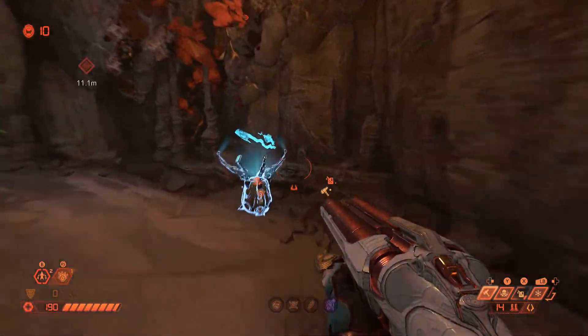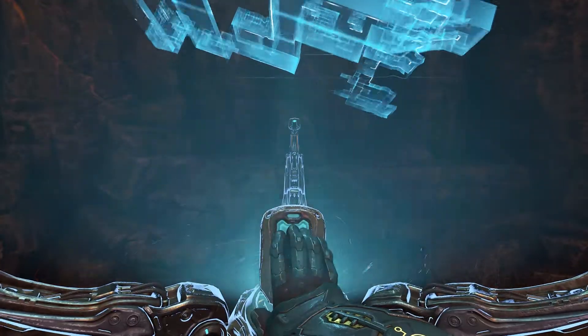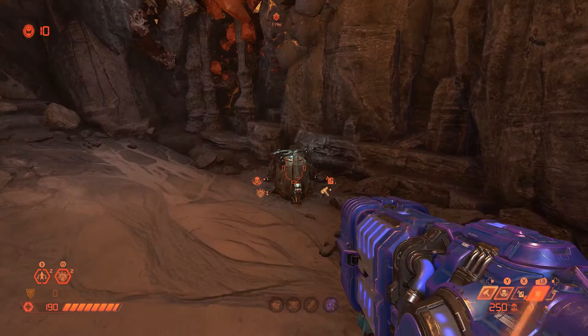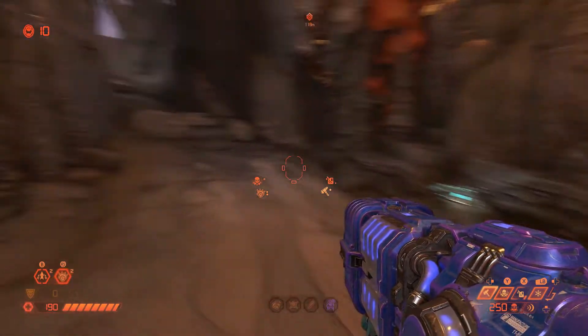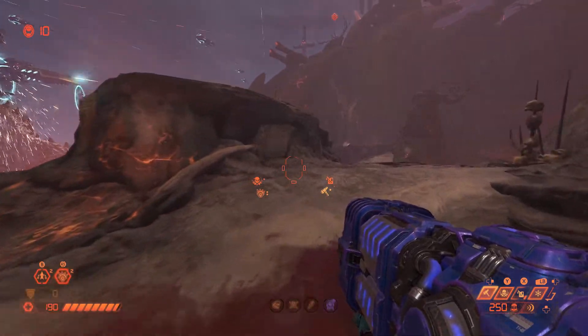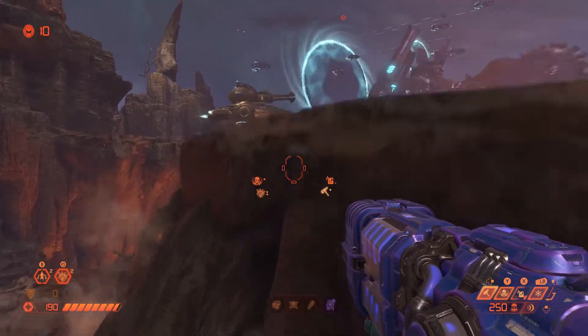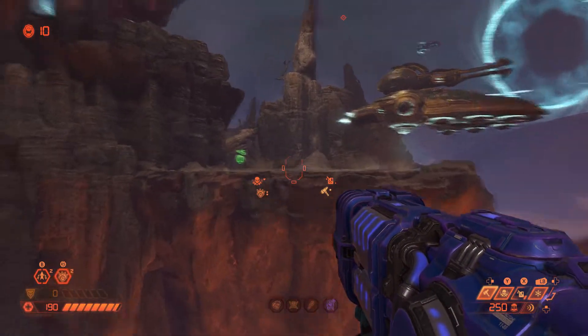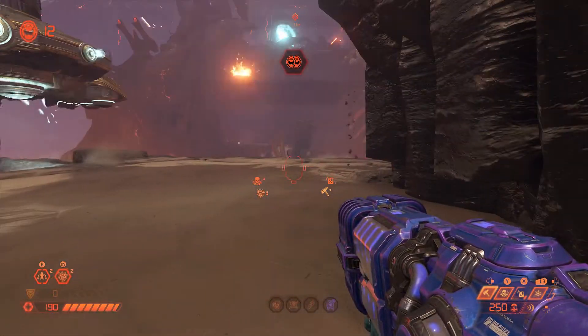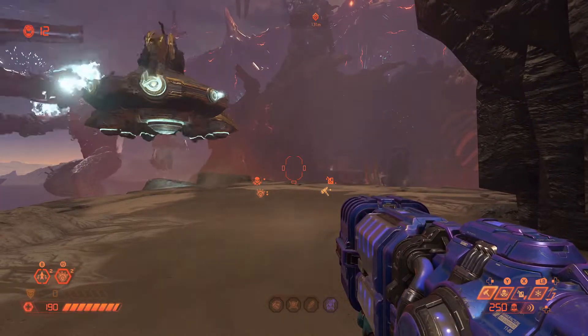Once you're done with that fight, you can get the auto map — you don't necessarily need it, especially if you're following this guide, but it's kind of handy to have. Make sure you double-check my work. Jump up on that lip and jump back the way you came to get these two extra lives. And then we're almost done — I think there are two more after this.